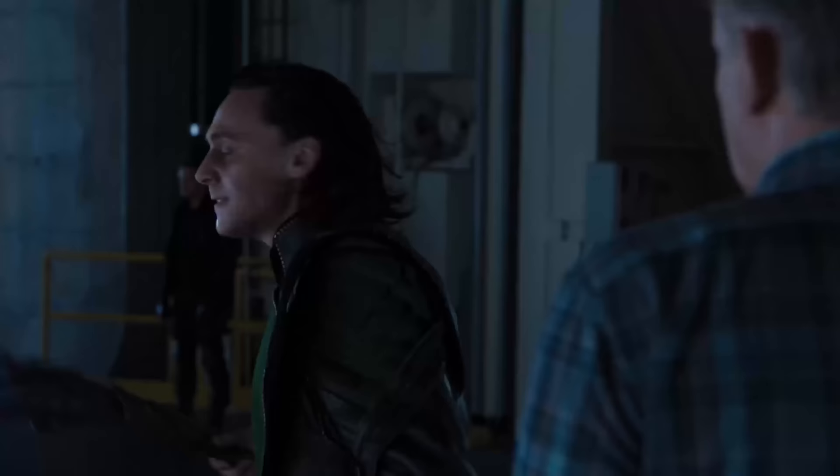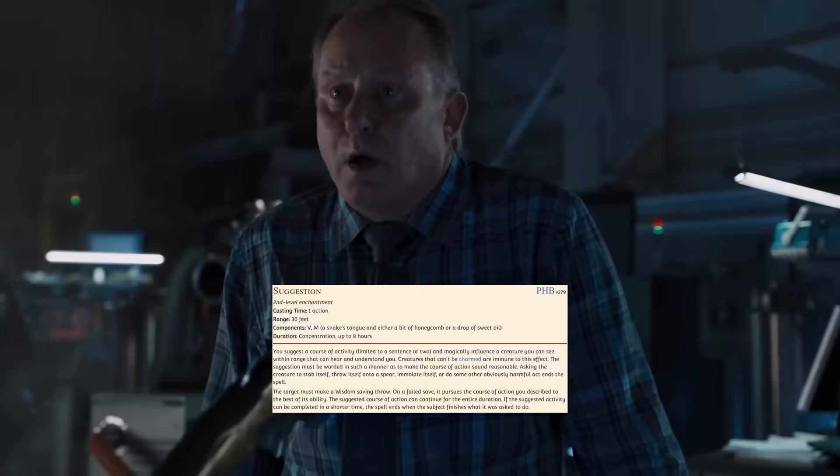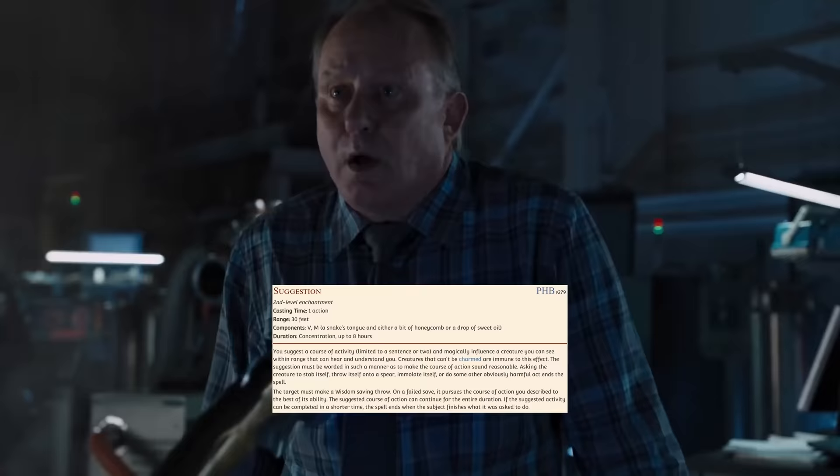Now I do think that's a bit crazy and taking it way too far, but I wanted to mention it because according to Sage Advice and rules as written, it is allowed. DMs, you need to be ready to communicate exactly what Suggestion can and can't do when your players take it. Even without that though, Suggestion is insane and arguably the most breakable second-level spell in D&D — because it's basically free mind control from level three. Also, the old version of the UA Bard could cast it for free at level one, because game balance is for cowards, apparently.